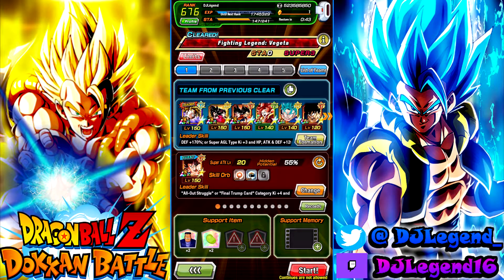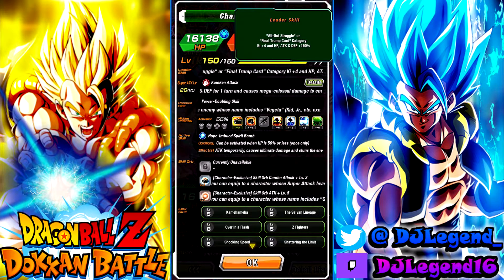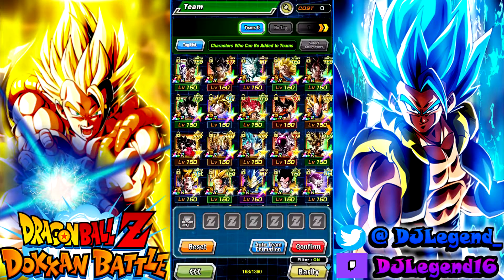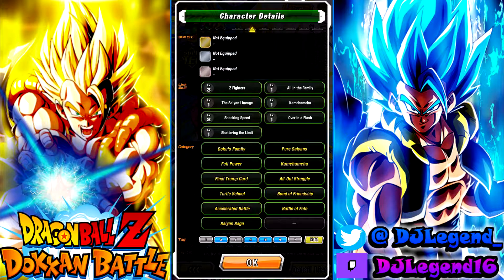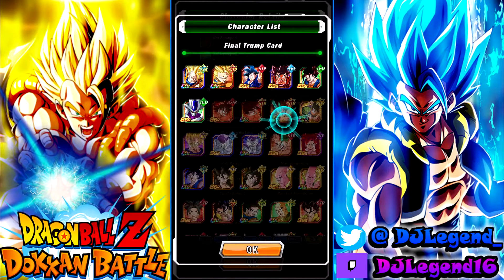Before we get into the gameplay, you already know how we do in the bootleg series. LR Kaioken Goku is a leader for the All-Out Struggle and Final Trump Card categories, with a 4K 150 lead. So who can you bring? If you didn't get to pull him but really want to use this Kaioken Goku, let's look at characters you could possibly use.